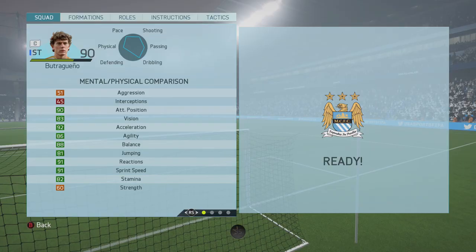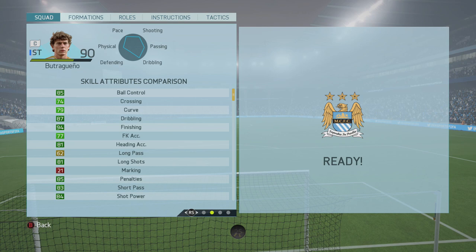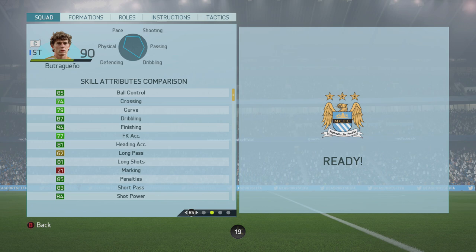Butragueno's in-game stats: 90 attack positioning, 92 acceleration, 86 agility, 88 balance, 91 reactions, 91 sprint speed, 85 ball control, 87 dribbling, 94 finishing, 85 penalties, 84 shot power. Along with a 4-star weak foot, 3-star skill moves, and medium-low work rate.